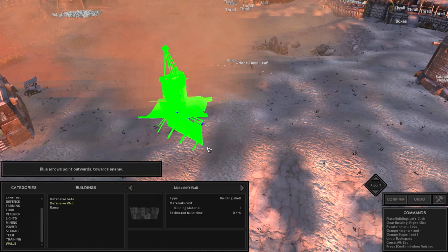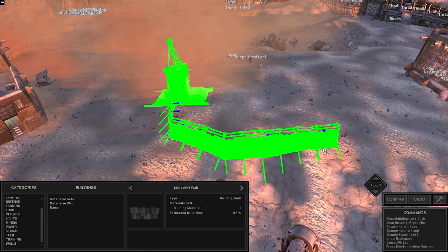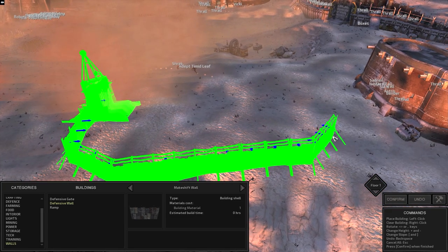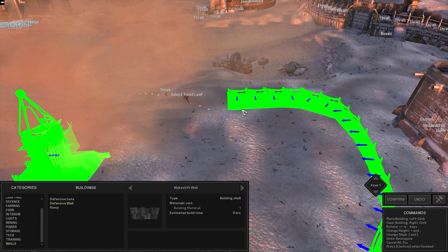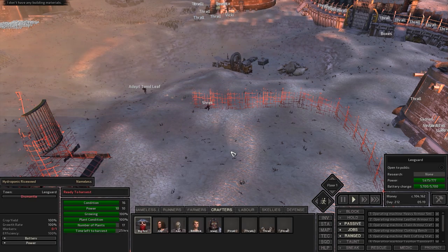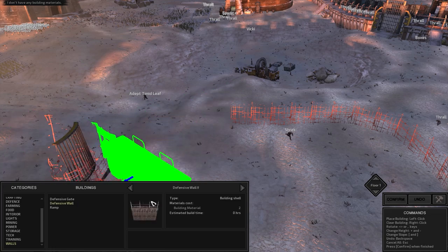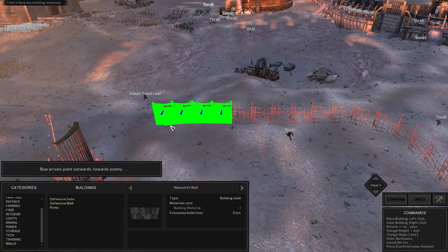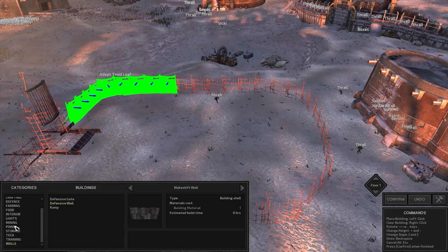Now we're going to do makeshift wall. Let's come up here. Okay, that's fine. The idea is we will be putting in some prisoner cages in here. Okay, come back here to continue on with the wall. And then in — that looks good. And then we'll do interior.